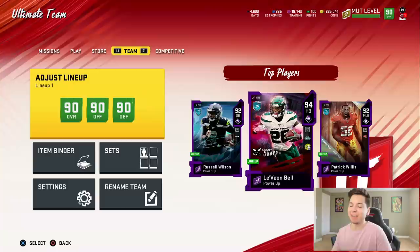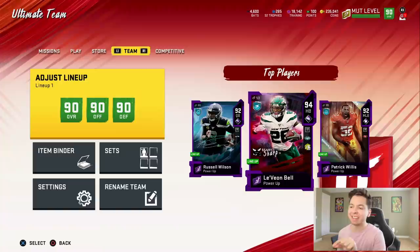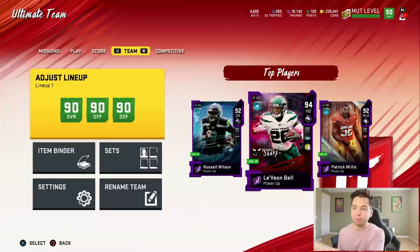I feel like I've been saying this a lot lately, but we got ourselves another running back. This time it is 94 overall — the Scary Sharp. I have no idea what that means. Le'Veon Bell.